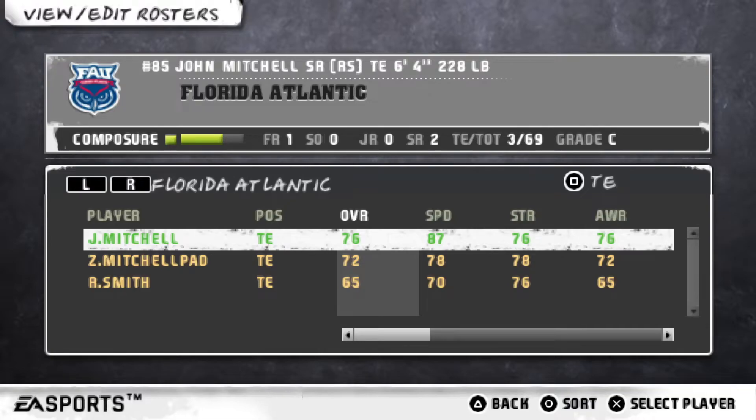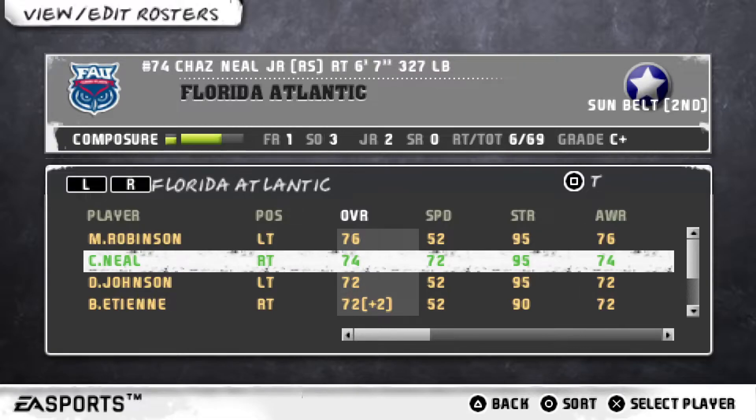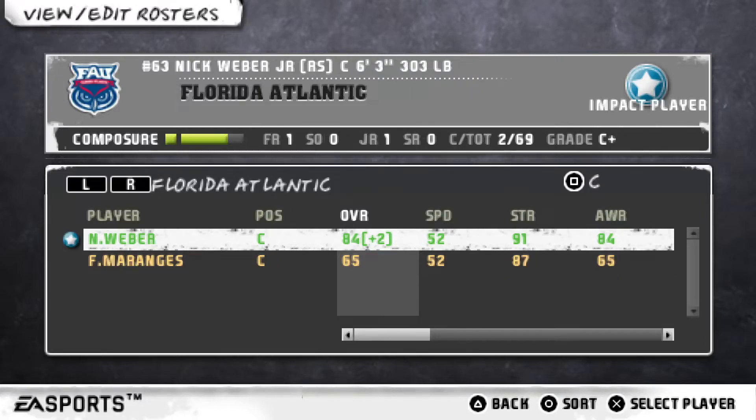Also at wide receiver, number 19 Willie Wright, senior, 78 overall, Sunbelt second team. At tight end we have number 85 John Mitchell, senior redshirt with a 76 overall. On the offensive line: left tackle number 75 Marquise Robinson, sophomore redshirt, Sunbelt first team, 76 overall; right tackle number 74 Chaz Neal, junior redshirt, Sunbelt second team, 74 overall; left guard number 53 Desmond Noel, senior redshirt, 80 overall; right guard number 79 Kamar Bell, freshman redshirt, 74 overall; and at center our first impact player, number 63 Nick Weber, junior redshirt, 84 overall.